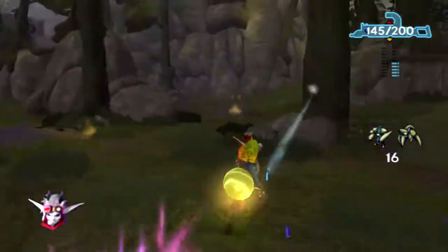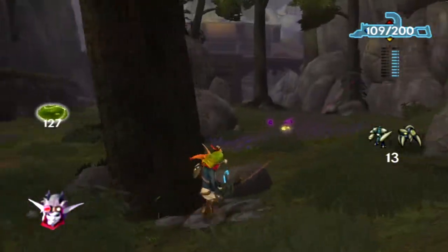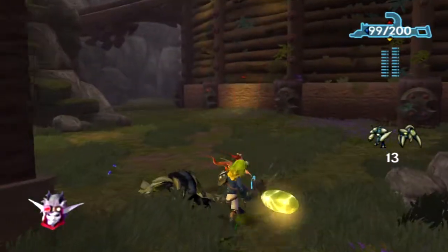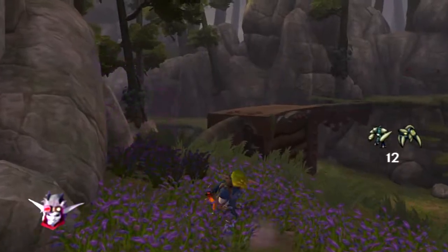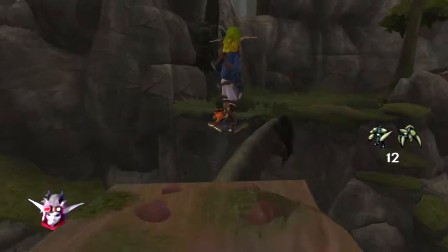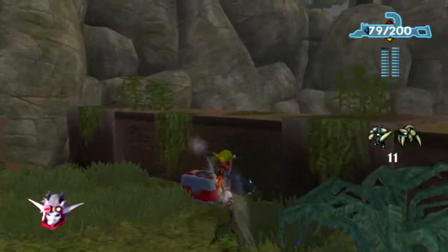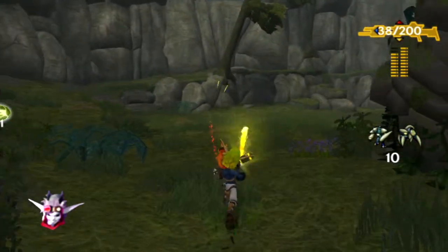Why am I moving so fast? I feel like I'm moving faster than I should be. I was shooting you, jerk. So I think every shot in this game actually does the same amount of damage. In theory the Vulcan Fury does the most damage per second, just because it shoots really fast. It's got the most DPS, whereas the Scattergun is kind of a tank.